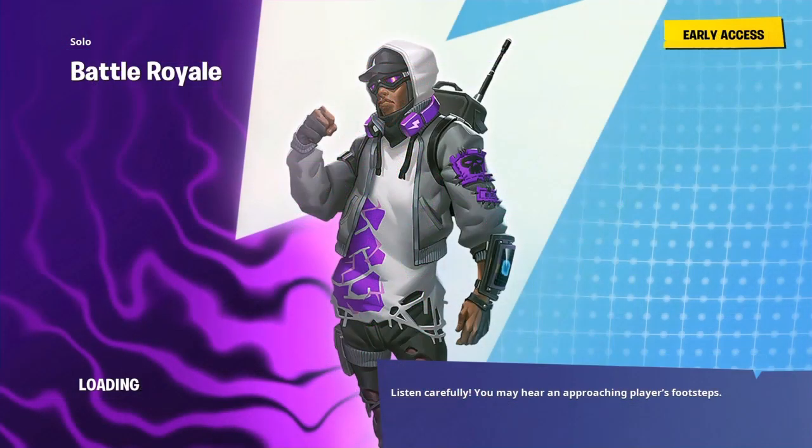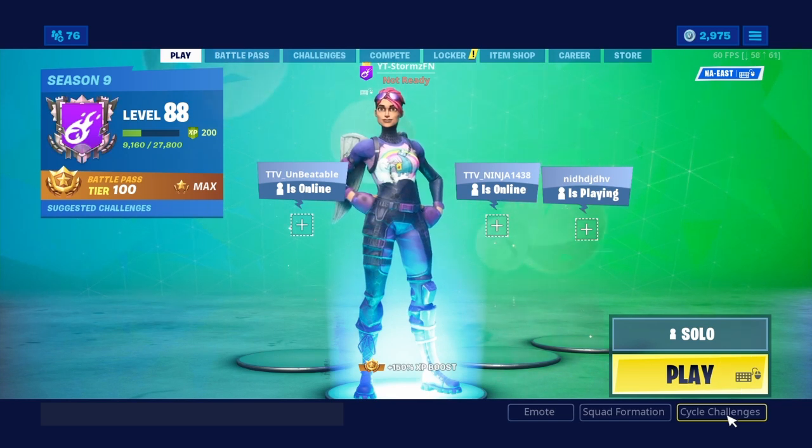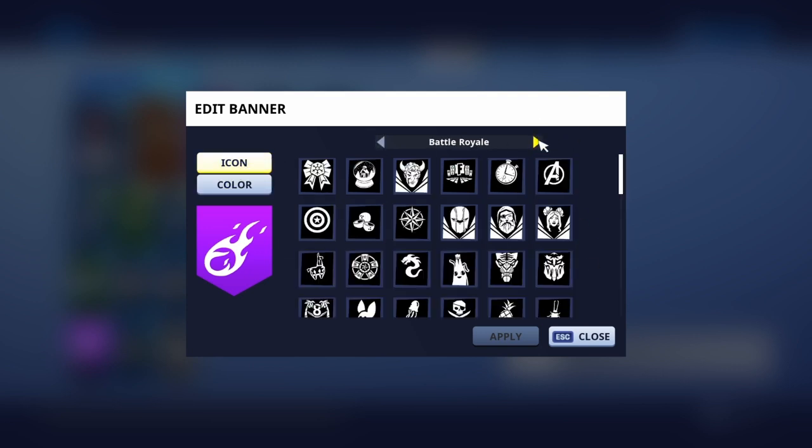I've now completed the challenges and I'm about to unlock the banner. It's 8:51 currently, so nine more minutes until the new unvaulted daily weapon is revealed. The sad thing with banners is they don't show a screenshot, so I have to go in here. As you guys can see, all these banners are from Save the World.